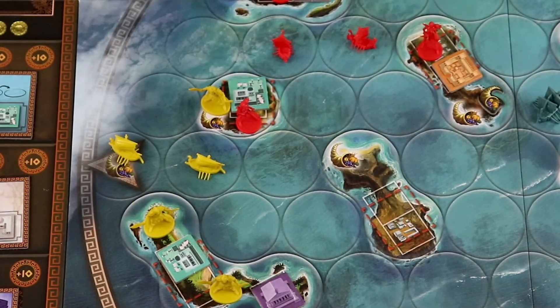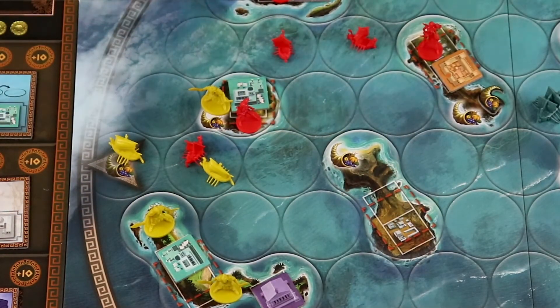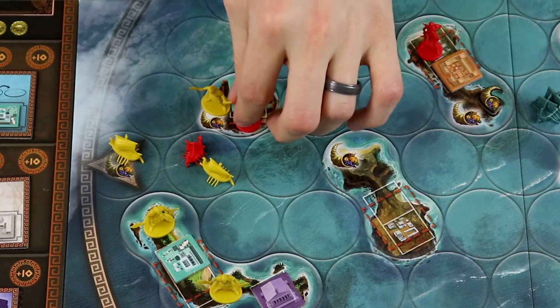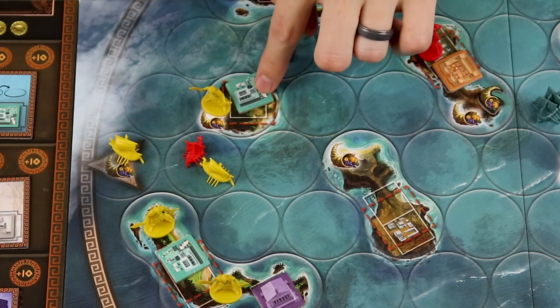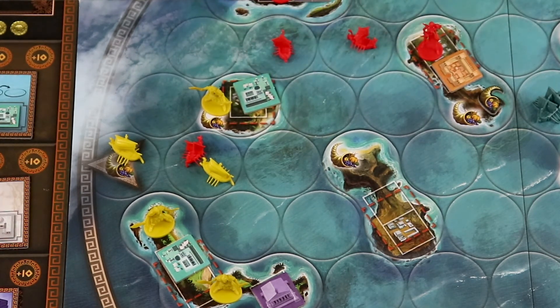When a battle takes place on land or sea, each player will roll a single die and add the number of units they have. Fortresses will give the defender plus one for land battles, and ports will give the defender plus one for sea battles. The player who has the lowest result must lose a unit. Both lose a unit in a tie. After each roll, the defender may choose to retreat, and then the attacker. Otherwise, repeat the assault with a new roll. If the battle took place on an isle, the winner is now the owner of all buildings, including metropolises found there.